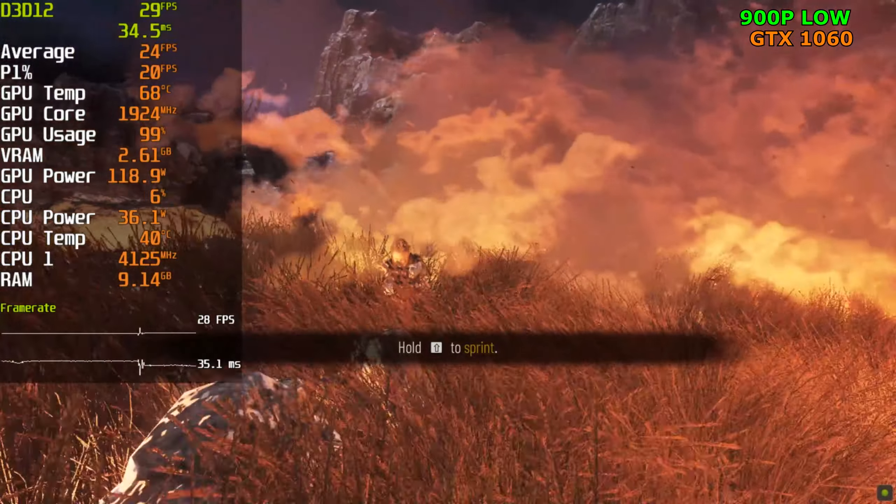Now moving up to the GTX 1050 Ti, playing at the same settings as the 1060 — everything set to low. We're getting 20 FPS — this is so choppy. Down to 16 FPS. I'm only doing this to see the fire scene at 1080p and how low the FPS gets. Going to guess around 10 FPS — let's see.